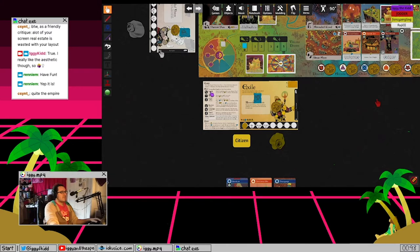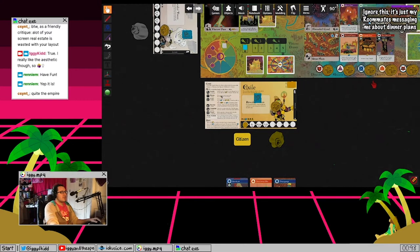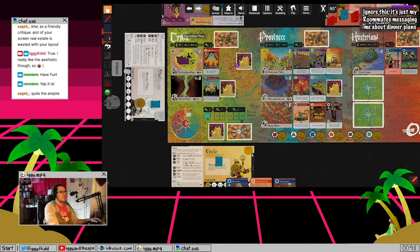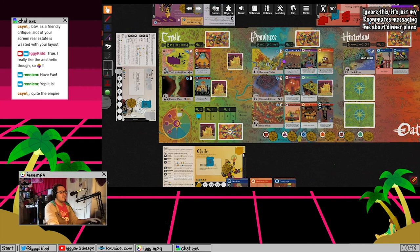The first action is Search, represented by the telescope icon. Drawing from a discard pile in your current region costs two Supply and you draw three cards. If you draw from the World deck, you go one by one and stop if you hit a Vision - increase the Visions Drawn track. The cost scales: two at the start, three if one to two visions drawn, four if three or more visions drawn.